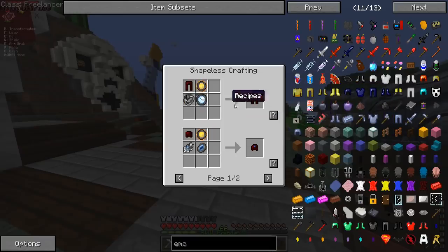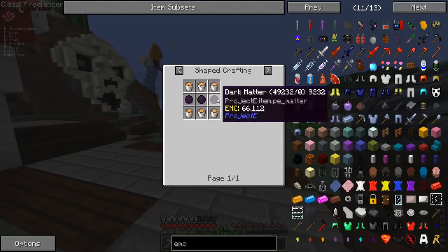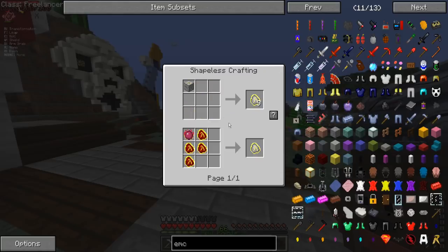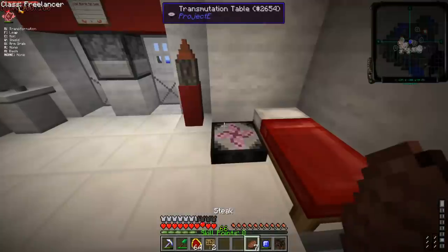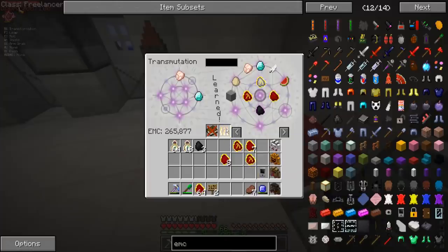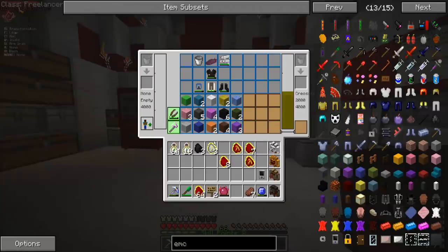If you have the Omega version, you can make the Gem Armor, and it requires a lot of the stones. Look at this Amulet — it requires Dark Matter, which is Artenus Fuel. Artenus Fuel is a higher version of the Mobius. I love this Transmutation Table because I can just put this in there, and I don't need to craft six of them.